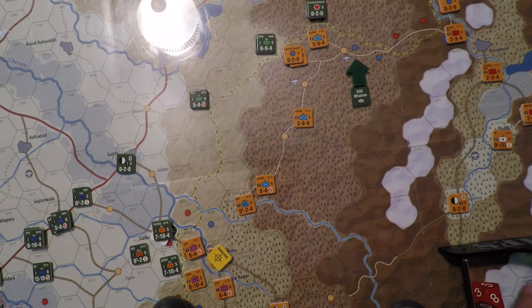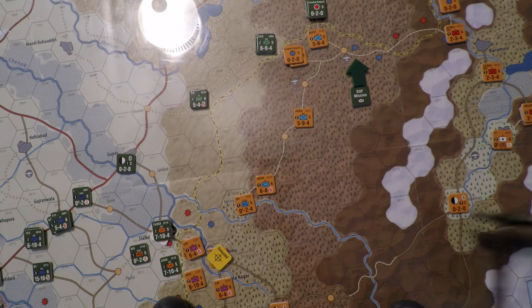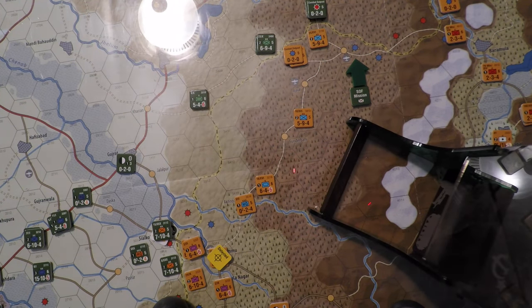Next target is that airfield in highland woods — needing a five or lower. Rolled a six, not good enough. Those special forces also did not survive. A failed mission with no survivors — rough for Pakistan.